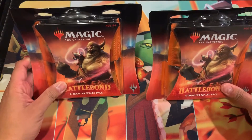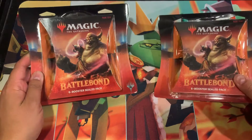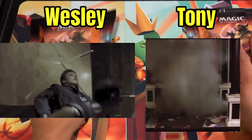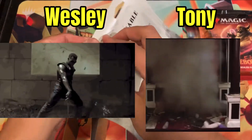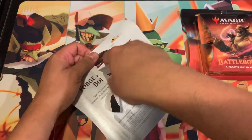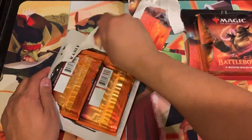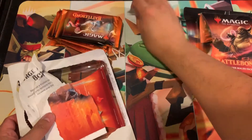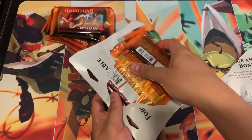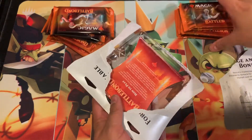Alright guys, here we go again — another Battle Bond six-pack blister battle with our contestants Wesley versus Tony. Good luck to both of you. If you saw the last one, one of the participants pulled almost a hundred dollars worth of cards. We'll see if we can replicate that. These were all purchased for a very low price of $27.